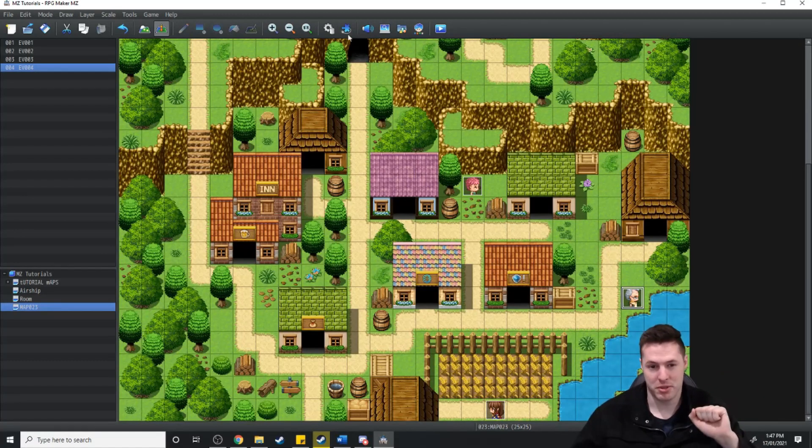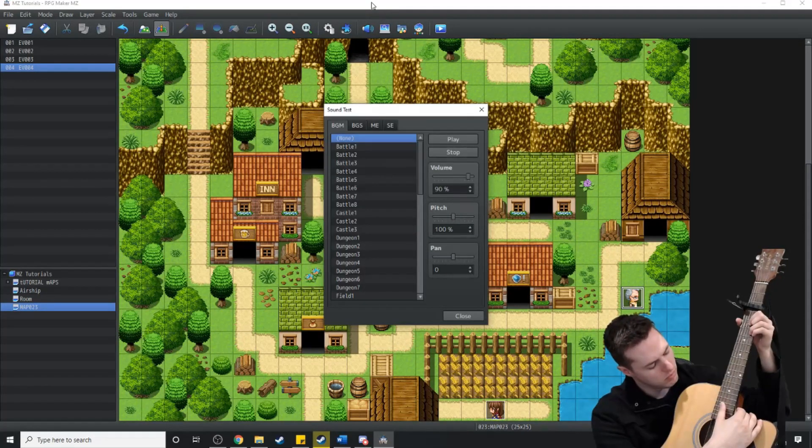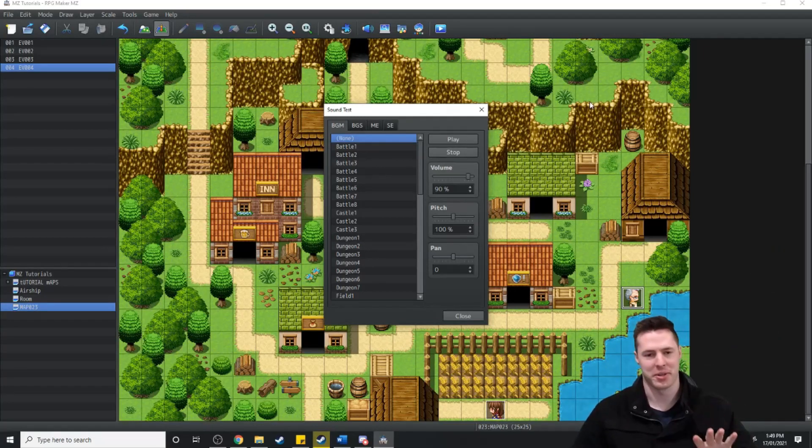And now that we've got a couple of NPCs in the town, let's just add some music. Let's choose from the RTP.